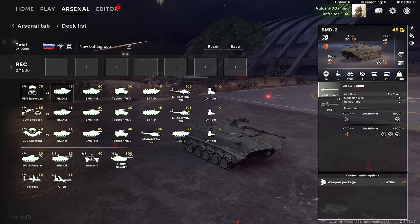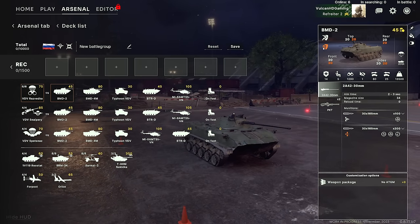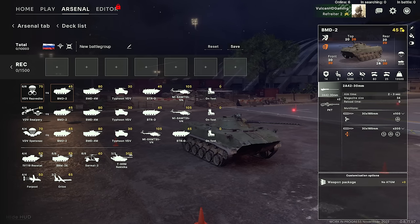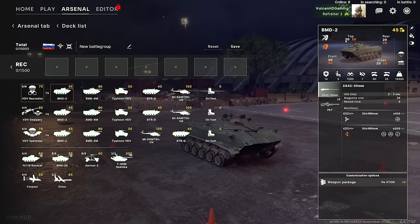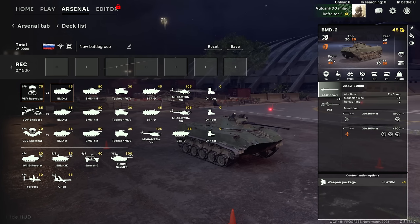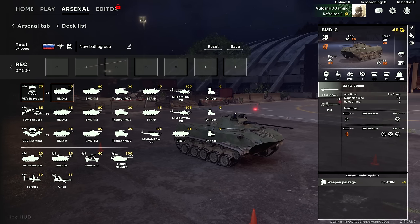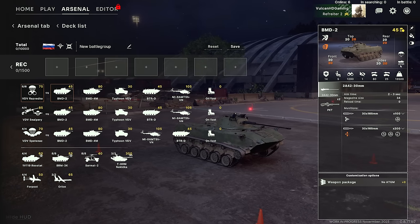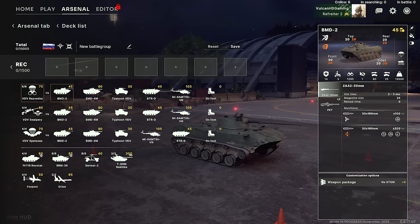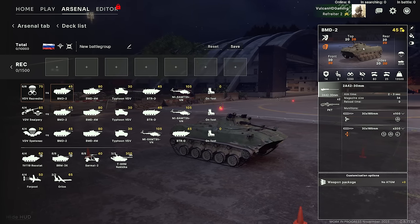Before moving on, let me show the information panel for a vehicle, which looks slightly different. We have top, front, rear, and side armor values — white numbers are kinetic armor and orange is heat armor. So 30 front kinetic and heat, and 20 on the top, sides, and rear for the BMD-2. It also has an amphibious trait, a reverse speed as well as forward speed, and a seat count — you can only fit squads of up to five in the BMD-2.